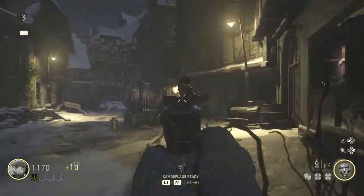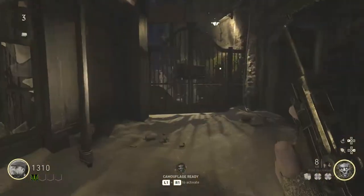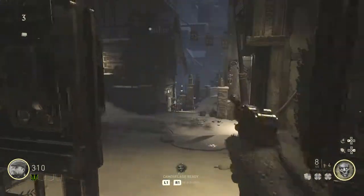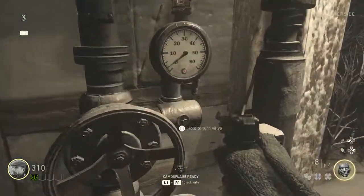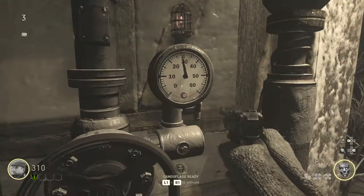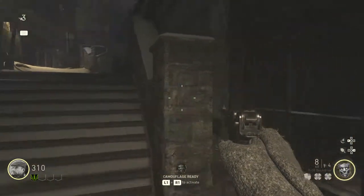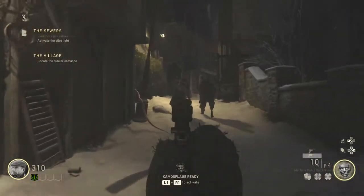Number three: come back this way, make your way around the zombies where the flickering light is, come down here, go ahead and open this gate — costs a thousand points — and here is valve number three. Same thing, just hold square or whatever button it is for you. That is all three done for the sewer challenge.